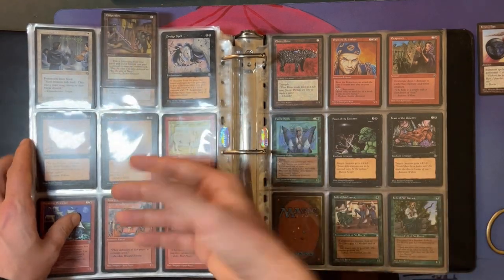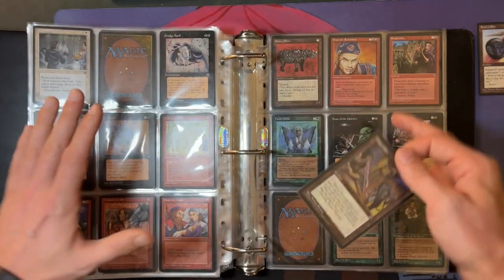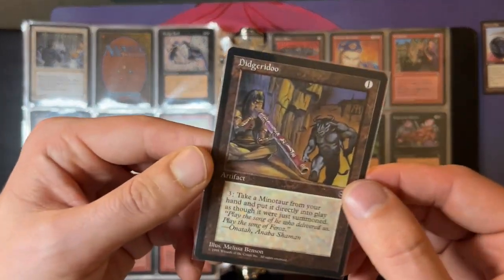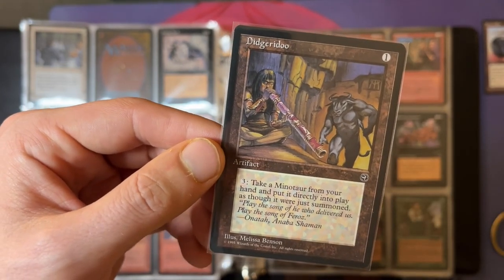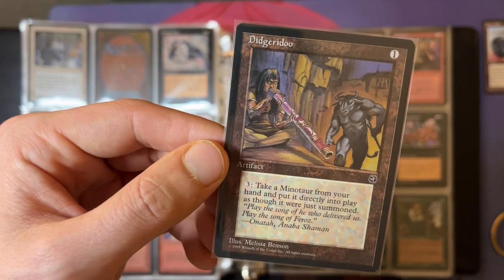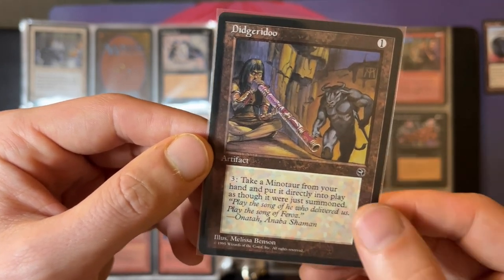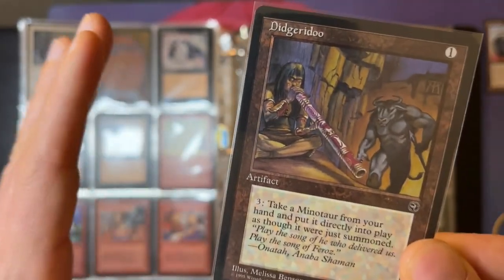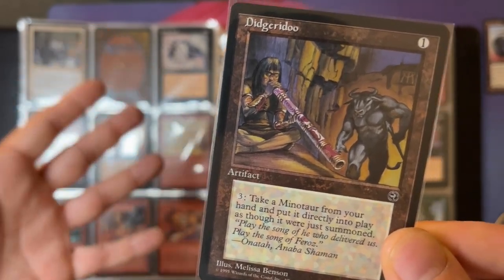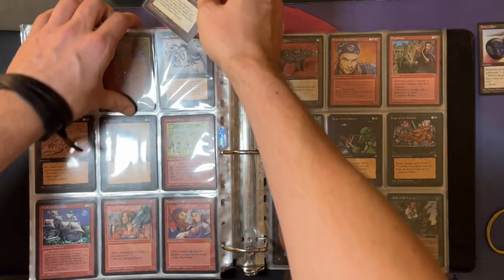And of course, Didgeridoo — there are actually a lot of interesting cards in this set. Didgeridoo is an artifact for one. Pay three and take a Minotaur from your hand and put it directly into play as though it were just summoned — and you don't have to tap it. I just love the art, by the way. At the time this card wasn't worth much, but after Homelands they started printing better Minotaurs, and then Didgeridoo got some value. Pretty cool.